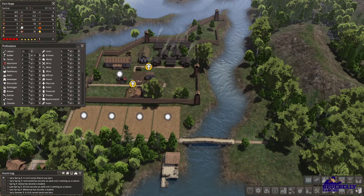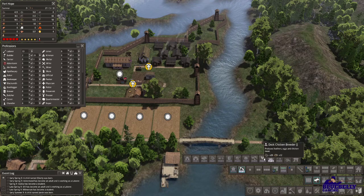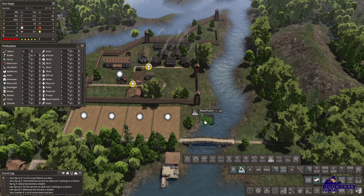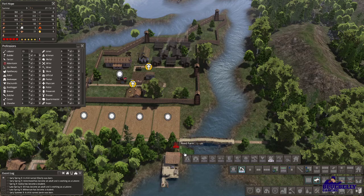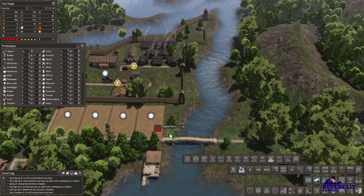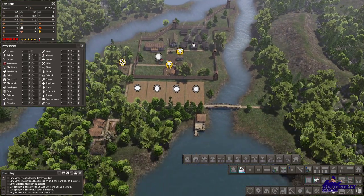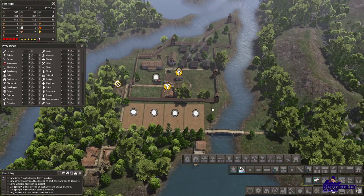We'll put a reed farm right along this shoreline — there shouldn't be a lot of people there. Reed farm, put a reed farm right there. Should be able to fit another one in, right there. They can just walk right down here, and we should have storage close enough. Should be good.